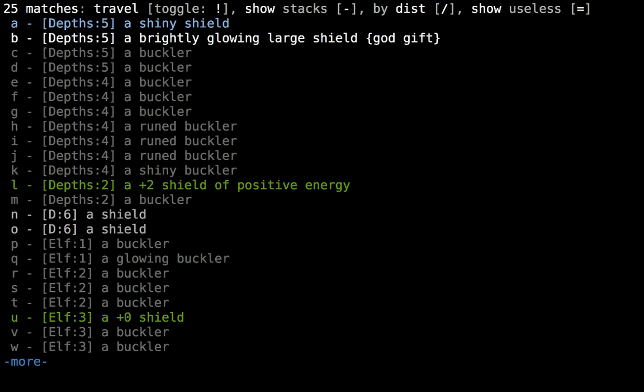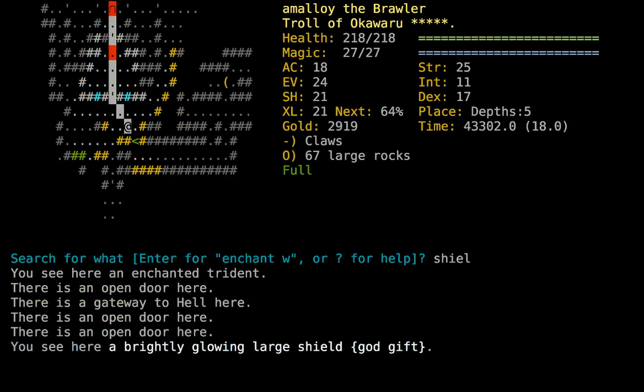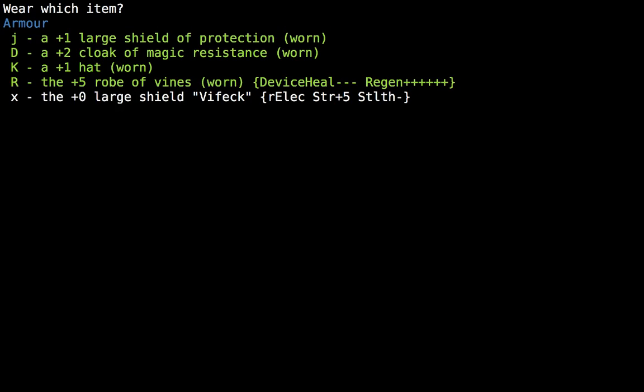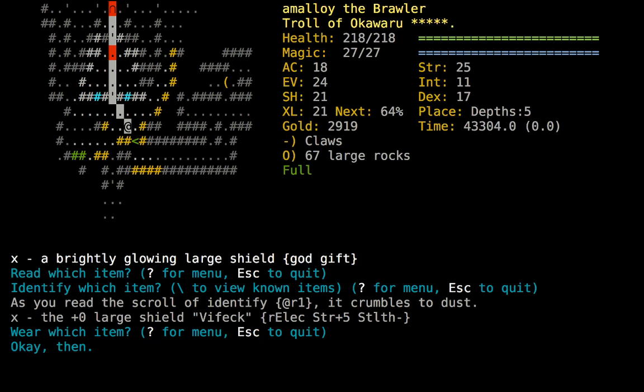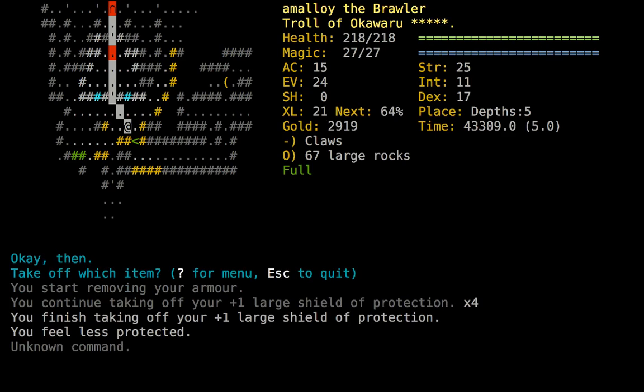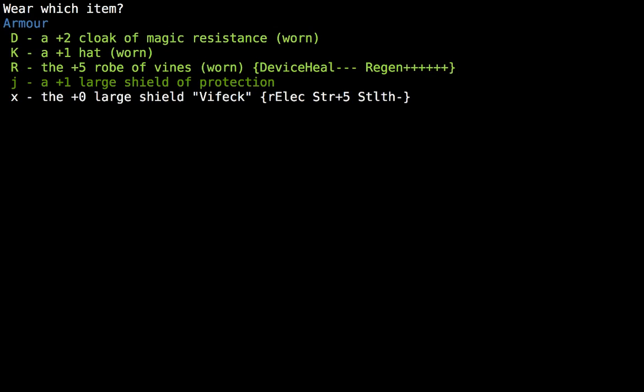Oh, I just remembered — I forgot all about this shield here. I gotta see what that's all about. What is this — a plus-zero large shield of electricity resistance and more strength? How much protection is the shield giving me? A shield of protection is just three, right? So I only have 15 armor — would I rather have three armor or electricity resistance and five strength? Tough choice actually. I think I'm just gonna stick with my large shield of protection, but it's a close call.